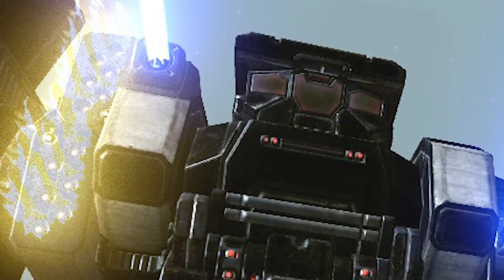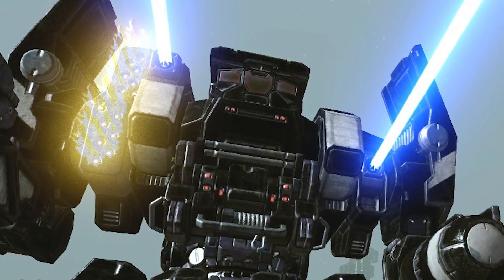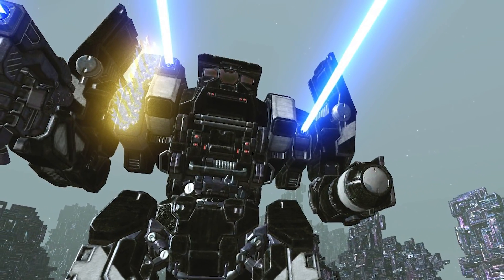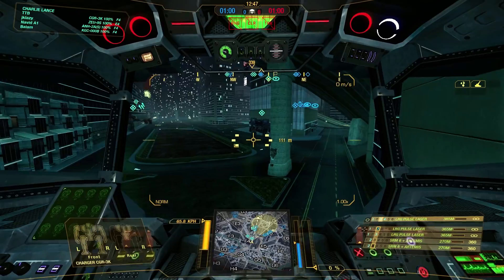Hello ladies and gentlemen, greetings MechWarriors. This is TTB speaking in 2019, and welcome back to MechWarrior Online. Today we will be charging into battle with the Charger 3K. I've got a very interesting combination of weapons: three large pulse lasers and two SRM 6s with Artemis, three tons of SRM ammo, a light engine 325, two more double heat sinks in the left torso, endo steel, and light ferro fibrous. Let's go ahead and take it to the battlefield.